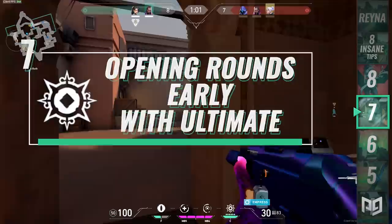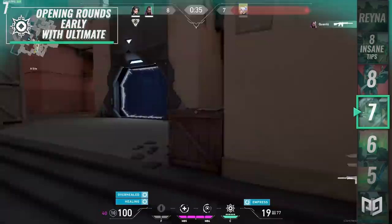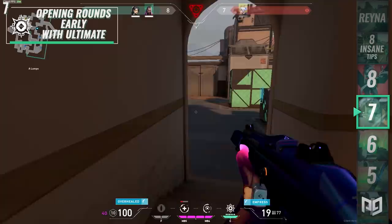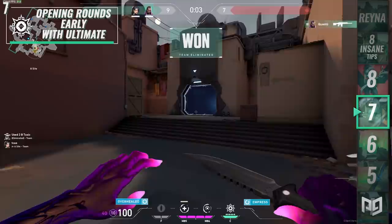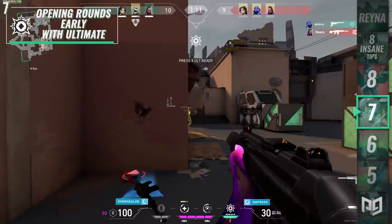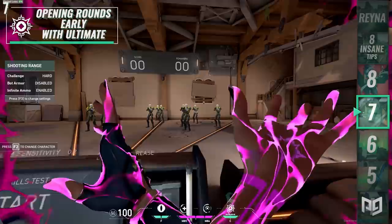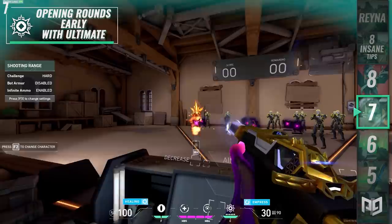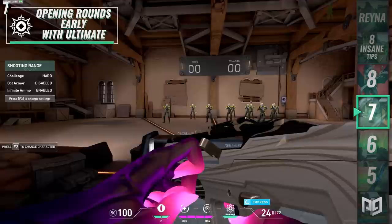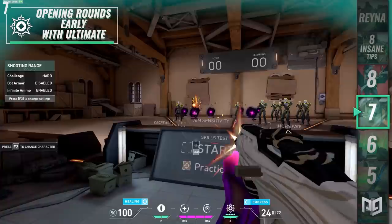Reyna's ultimate, Empress, is the best in the game at single-handedly winning rounds. It gives her greatly increased fire rate and reload speed, and any kill she gets while in her ultimate fully resets the entire ultimate duration — meaning you can have it active the entire round if you keep getting kills. Each kill also automatically regens her HP, and consuming Dismiss while in Empress makes her invisible. The best time to use her ultimate is early in the round when you want to play aggressive, especially on the attacker side where first blood is the most impactful kill. It's also a unique way to boost eco weapons like a Spectre, Ares, or Bulldog closer to Phantom/Vandal effectiveness.